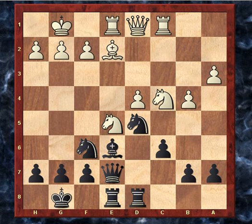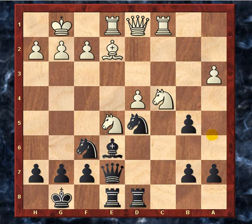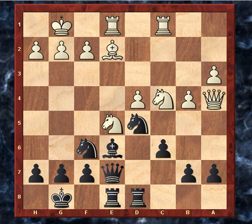I played queen to e7, just trying to slow down his minority attack. My queen wasn't doing much anyway, and it's also now off the file with this rook. My queen doesn't really have to do anything in these positions — just sort of wait around while I trade off all the other pieces. This slows down the a4 and b5 advance because this pawn would be hanging if he were to play a4. Maybe he could have played b5 right away as a temporary pawn sacrifice, but b5 takes, knight has to go, and then just protect — seems like it's just losing a pawn.